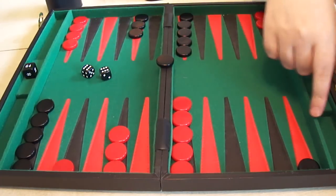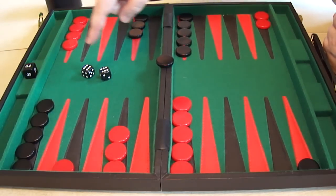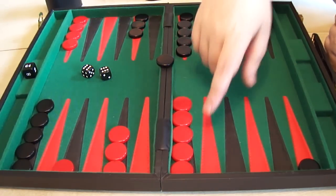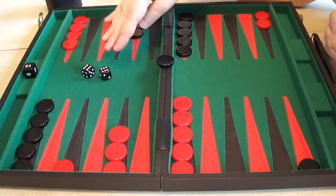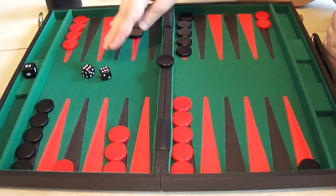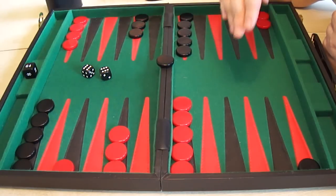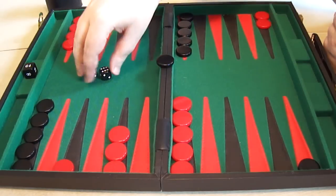Most points in Red's home board, where Black must re-enter, are open. If he'd rolled anything other than a double 6, he could have re-entered, because the 1, 2, 3, 4, and 5 points are all open to him — only the 6 is blocked. He happened to roll a double 6, but that's not very likely. There are 36 possible combinations of a roll of two dice, and only one of them is double 6. So 35 times out of 36 rolls possible, Black will be able to enter.